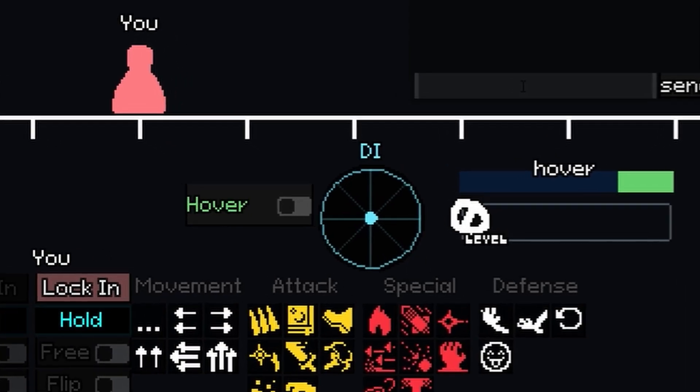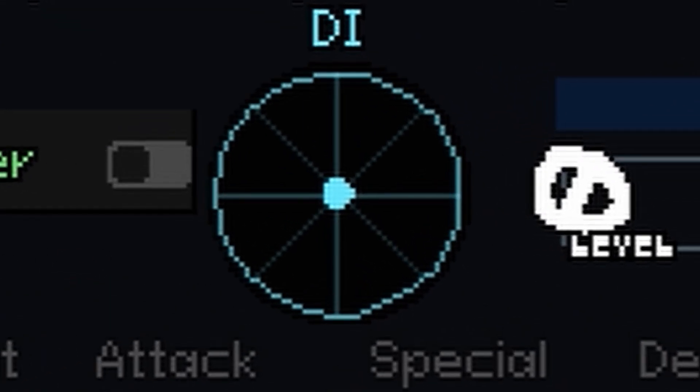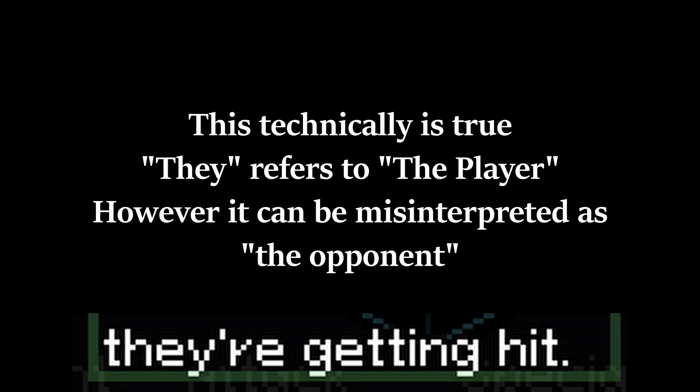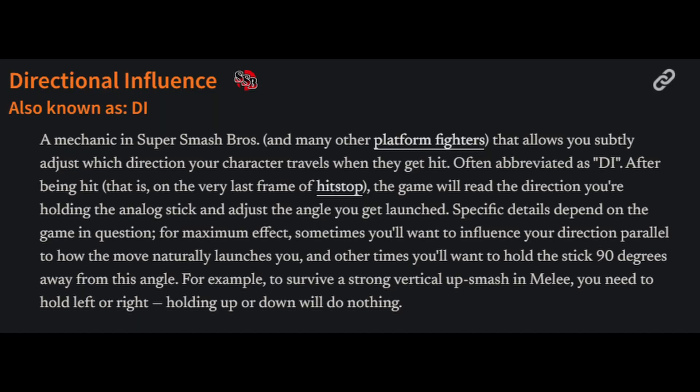I mean, DI. The blue circle. In-game, DI is described as adjusting the angle and speed you are knocked back next time you are hit. And you can use DI to alter this player's trajectory and throw off opponents when they are getting hit. As you can see, the game doesn't do the best job of explaining DI if you don't already know what it is. So, what is DI?